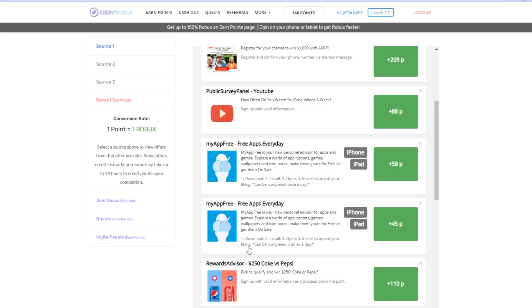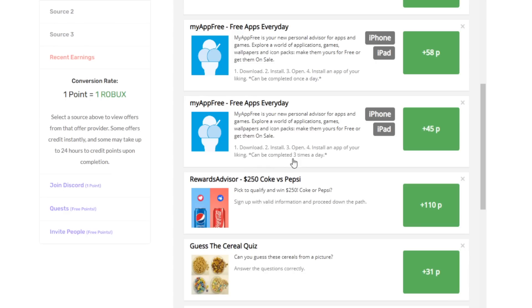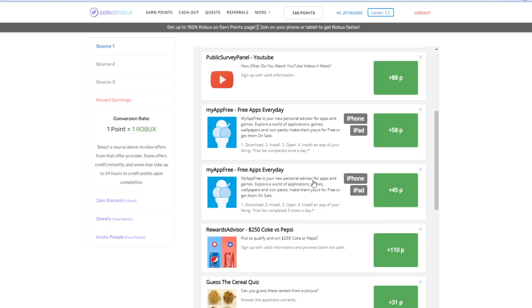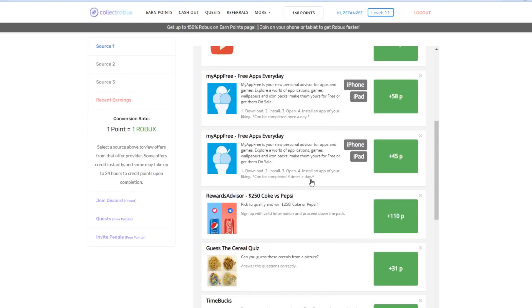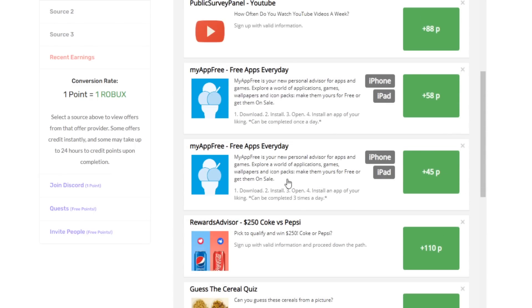You can do this offer right here where you basically just download apps on your phone and get 45 Robux for downloading a single app. You can complete this offer up to three times a day, so you can earn over 100 Robux from downloading just three apps in maybe five minutes. You can also multitask — download apps on your phone while watching YouTube videos or TV at the same time.